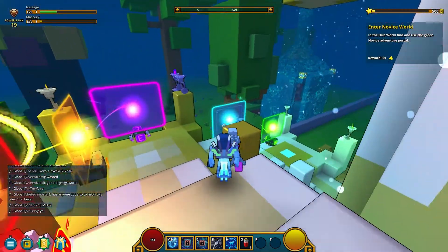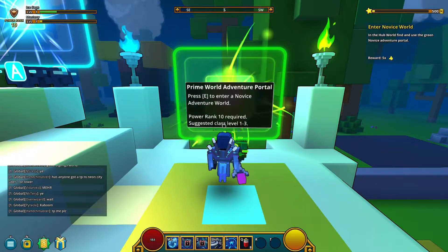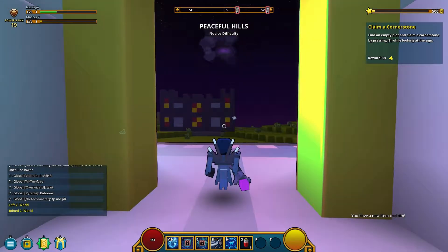What is rank? I do know what that is, never mind. It's been a while. We'll use the green portal to go to the very easiest of worlds. Peaceful Hills.